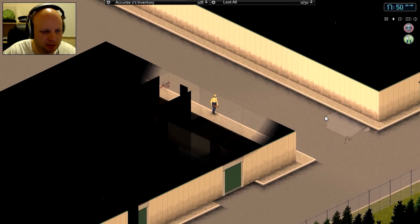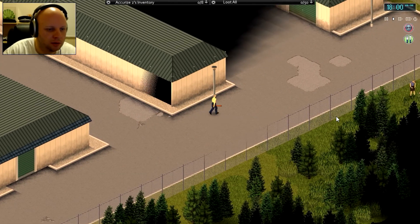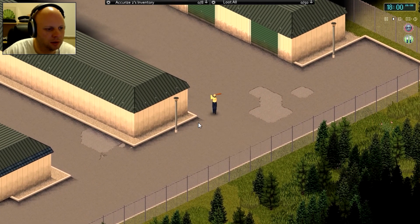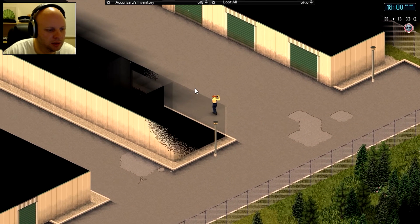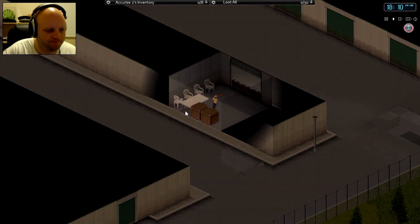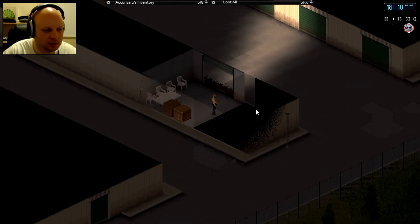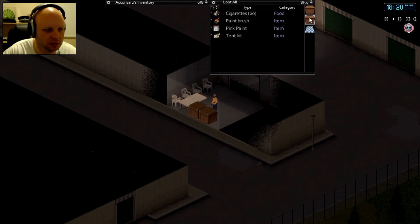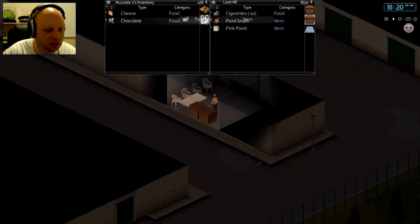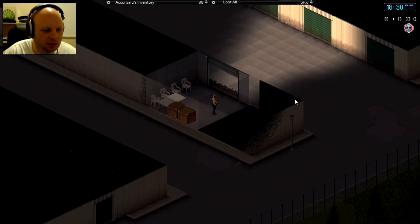Then we're going to go over and hit these storage lots that are separate from the main building. I'd really like to find something worthwhile. They wouldn't call it fishing if all you did was catch fish. Two more — come on. Fire axe. Fire axe. No, no no no. Alright, tent kit — that's kind of nice to have actually, in case we need to make a run to Muldraw which is going to be a multi-day journey. So we'll take the tent kit — it's three pounds, kind of heavy actually. We'll have to sleep out in the woods or along the roadway if we do decide to go that route.